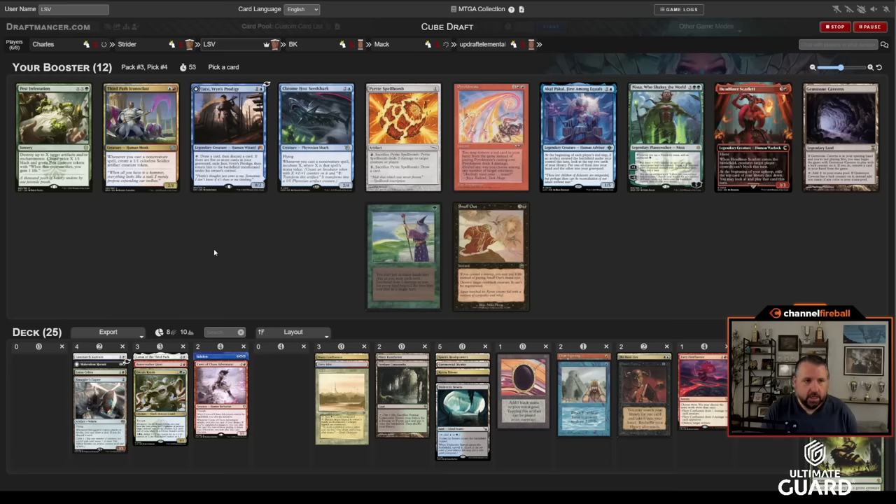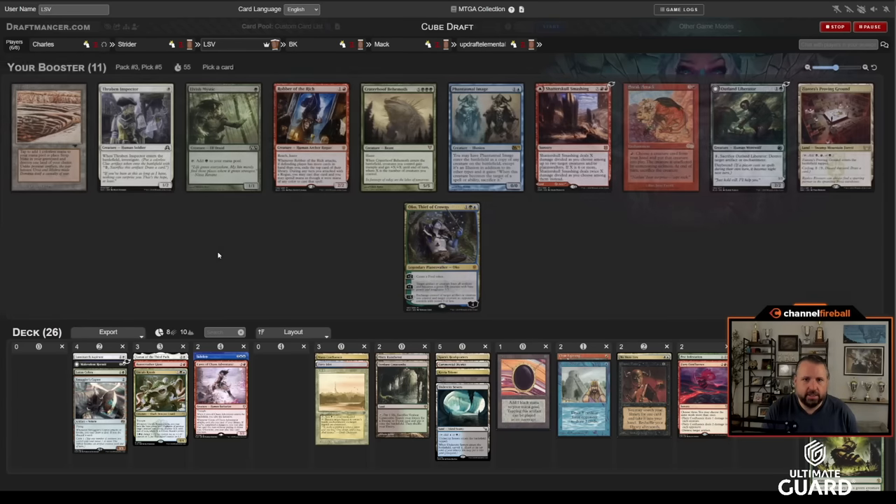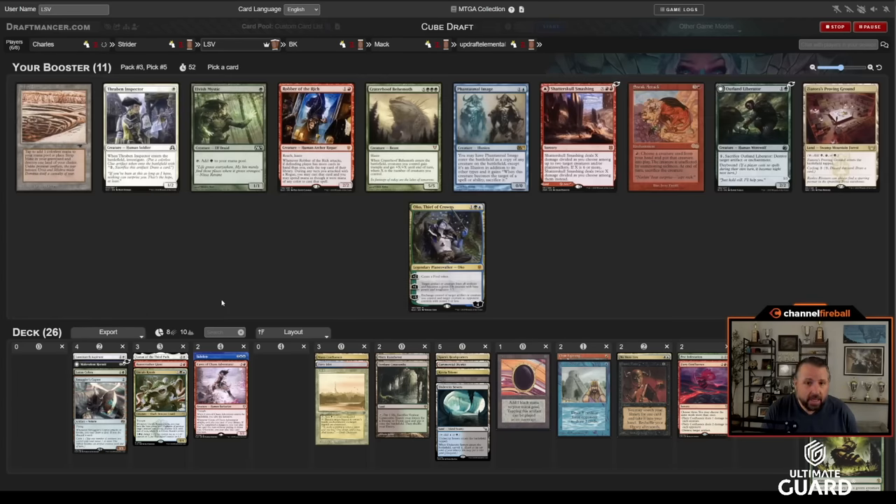There's also Jace, which would be really nice in my Chain Lightning, Ancestral, DT, Fiery Confluence deck, but this pack is so juiced — I'm going to take Pest Infestation. I think Snuff Out, maybe Fastbond, Seedshark, or Jace are going to go. No matter what I'm going to get something back, and I'm not passing a Pest Infestation. Oh, there's Strip Mine fifth pick and Oko! I just passed Titania. What a wild draft — everyone's decks are going to be so sick.